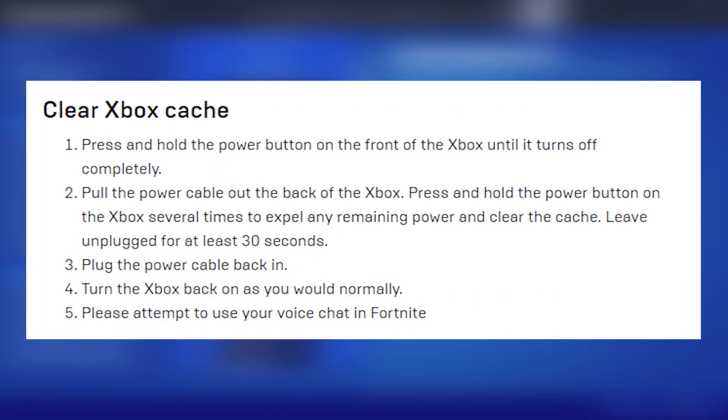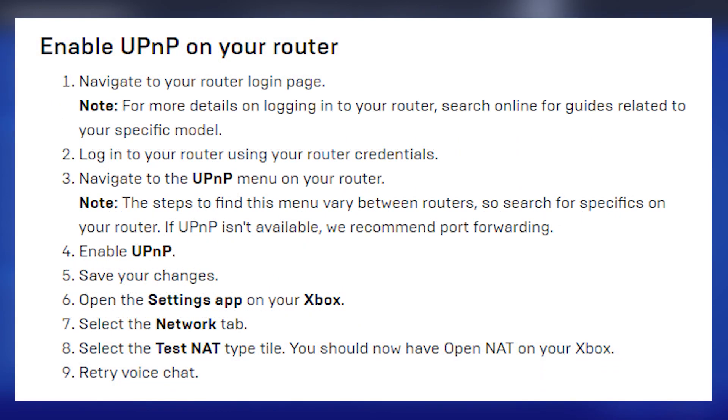If that still isn't working, go ahead and clear your Xbox cache. Press and hold the power button on the front of the Xbox until it turns off completely, then pull the power cable out of the back. Press and hold the power button several times to expel remaining power and clear the cache, then leave the console unplugged for at least 30 seconds. After that, plug the power cable back in, turn the Xbox back on, and attempt to use voice chat. If it still isn't working, try enabling UPnP on your router — I recommend looking up a separate guide for that.